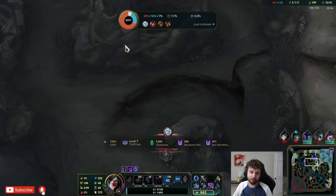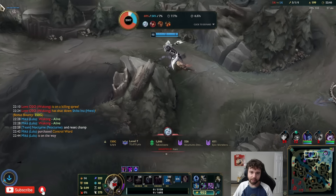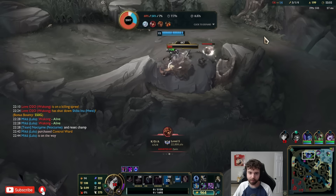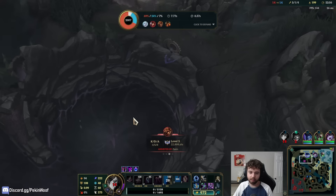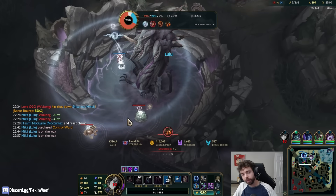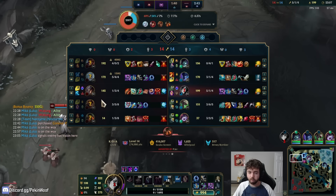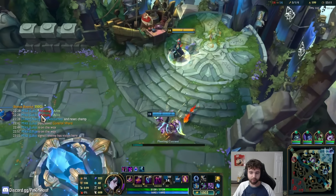Especially if Lulu doesn't have her ultimate yet — we're just going to lose Baron off that fight. The fight also wasn't a good one because it was multiple fights going on at once rather than everybody just playing together. Being able to play front to back for me is so good. But we don't lose Baron though? Good — I would have been so tilted if we lost Baron. Still in a pretty good position.